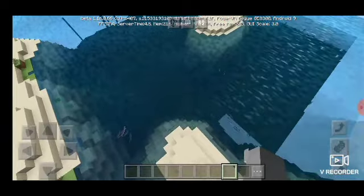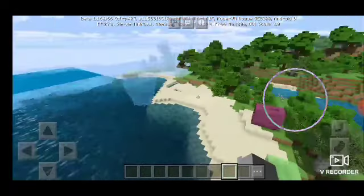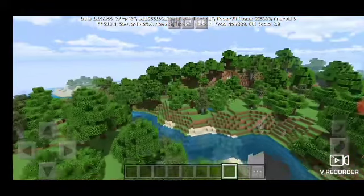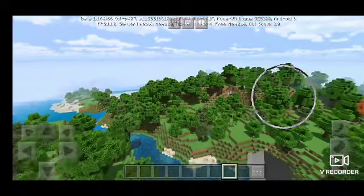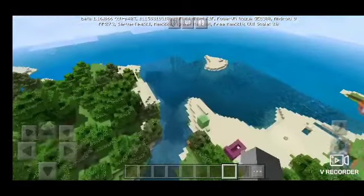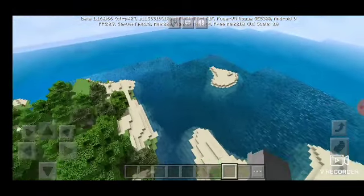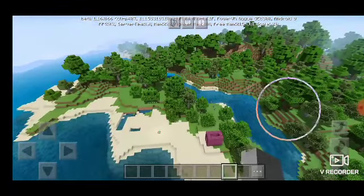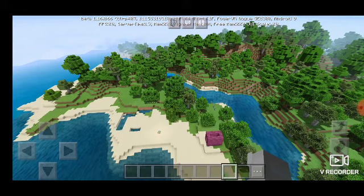This is Minecraft when it's brighter. Look at the water, look at everything — everything changed, everything is much brighter and cooler. It's a lot more realistic, it's really cool. The app will be down in the description. Now let's head on to another one of the bright Minecraft worlds.